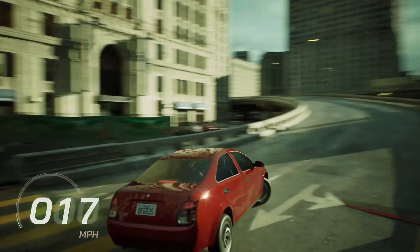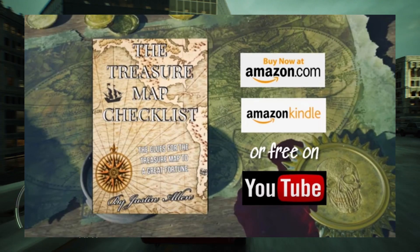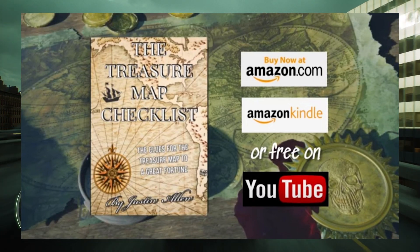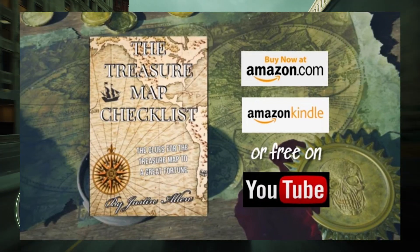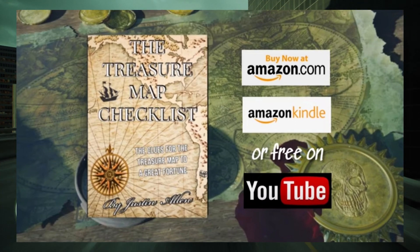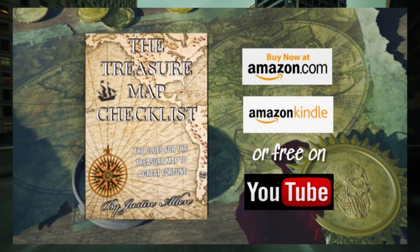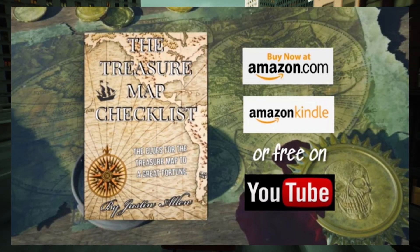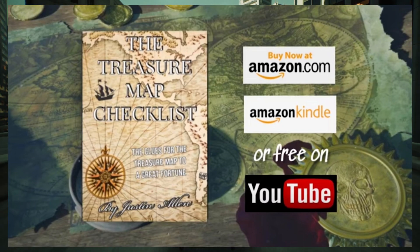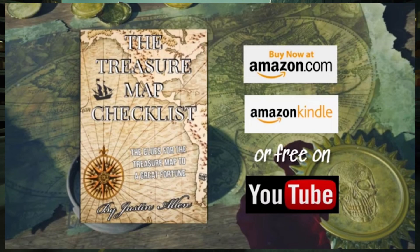Today's shoutout of the day goes to a really awesome book known as The Treasure Map Checklist. It's a book all about shifting your mindset to be a better and improved version of yourself with specialized knowledge and valuable clues to achieve a great fortune as quickly as possible. What I like about this book is that it takes your normal motivation book that is usually dull and not interesting to read and turns it on its head, making it fun and entertaining while providing really useful information. The Treasure Map Checklist is available on Amazon in a Kindle ebook version as well as a paperback version, and best of all it is available completely for free right here on YouTube via an audiobook on the author's channel. Click the first link in the description down below to start listening to the audiobook today.